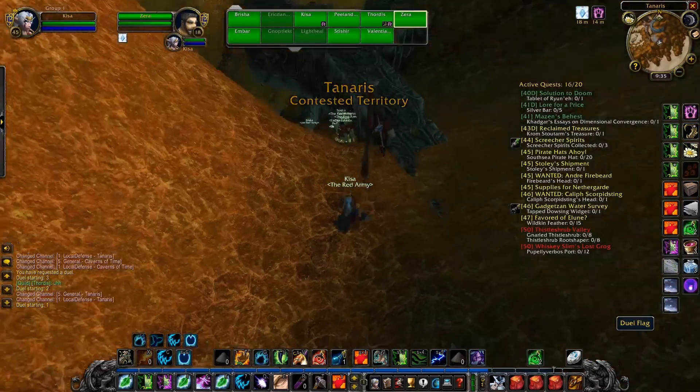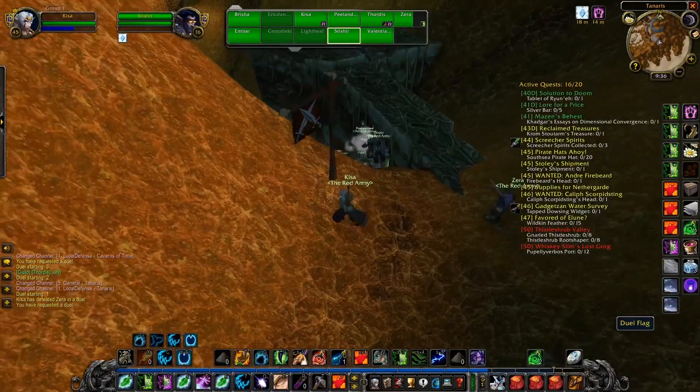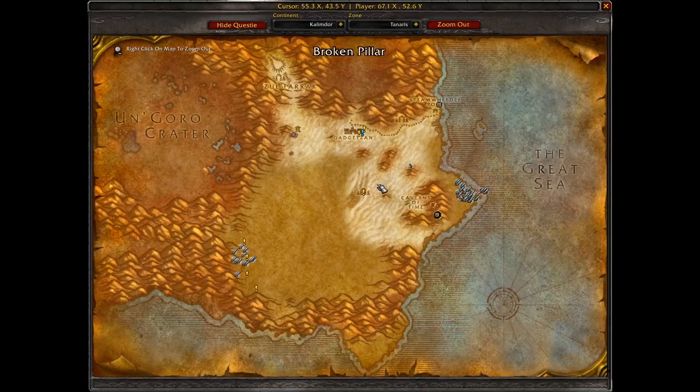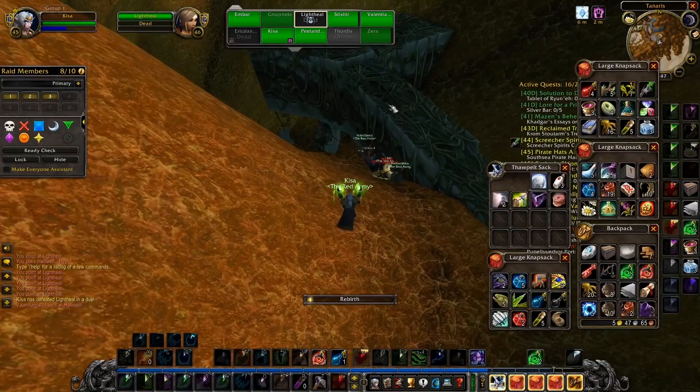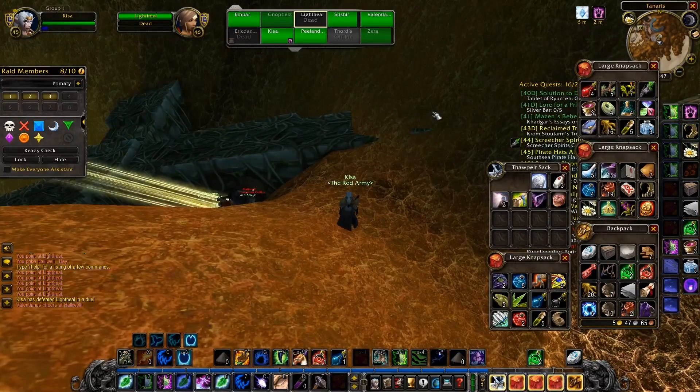That is why it is a great idea to bring some friends along with you. If someone is stuck below, you can always help each other getting up. For instance, you can start a duel and use charge if you are a druid or a warrior. Alternatively, you can cast Resurrect on your fallen friends if they are having a hard time getting up.